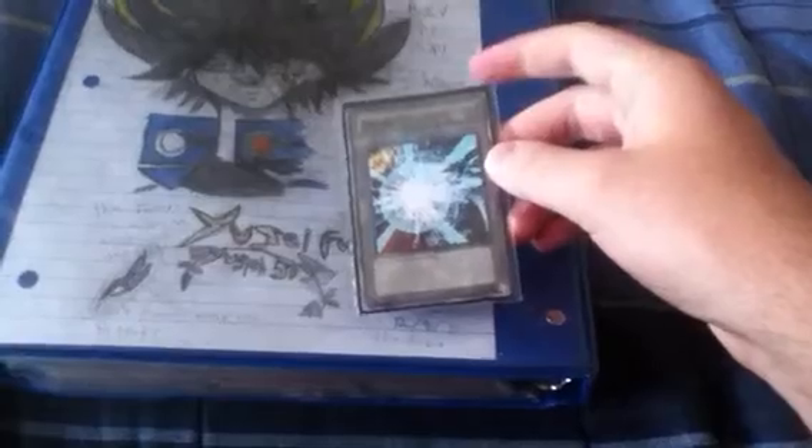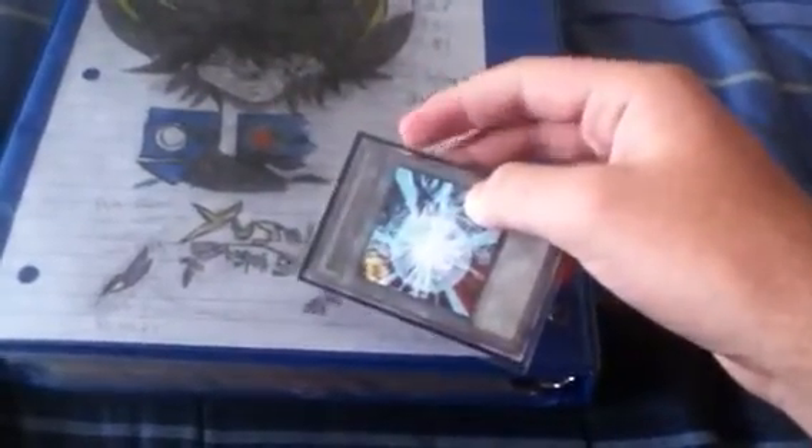Hey YouTube, SJ here doing a trade minor update. Before I start the video, I have a little something for Bull Eyes Girl for being nice to me. She did a trade with me and for all her troubles I'll be sending her a custom Burst Stream of Destruction token of Bull Eyes getting ready to blast Yuki. The token has a little dent since it's pretty old, but it's still playable.